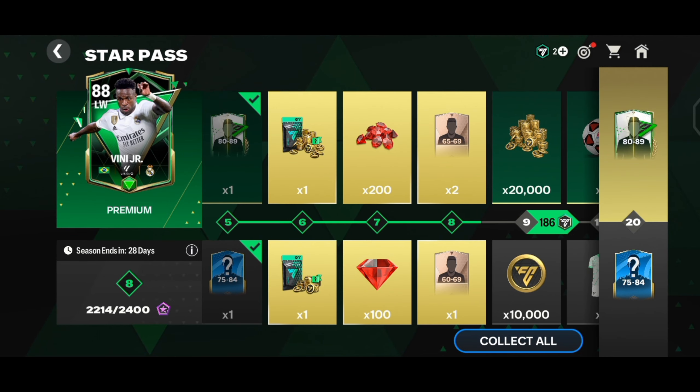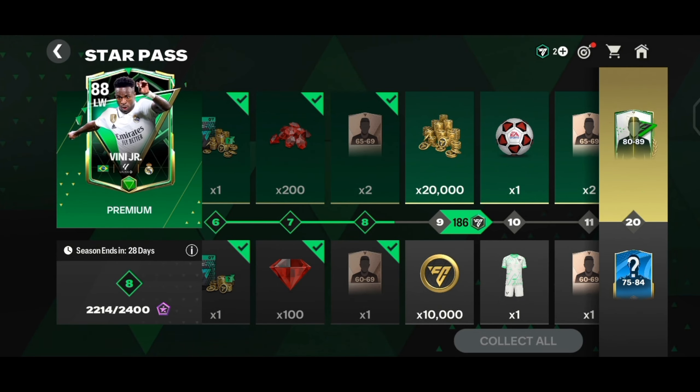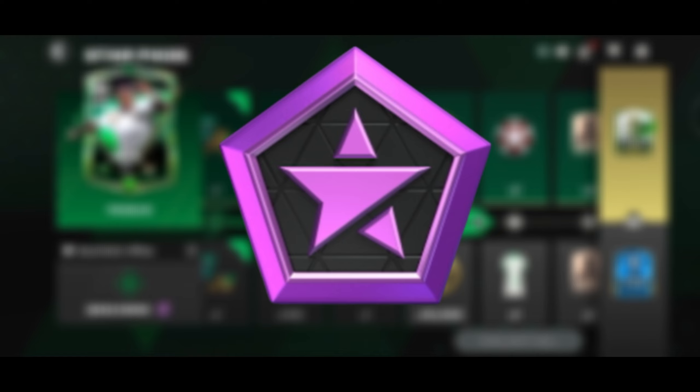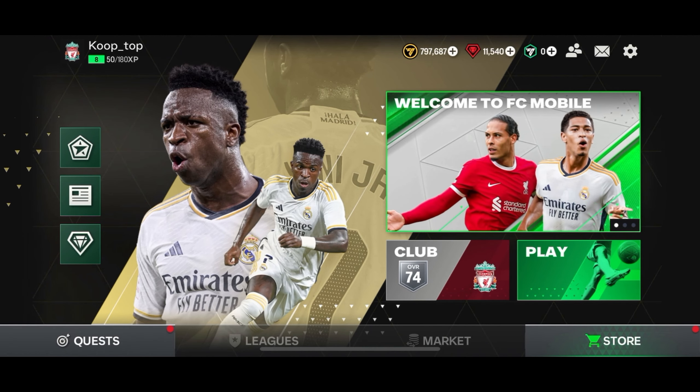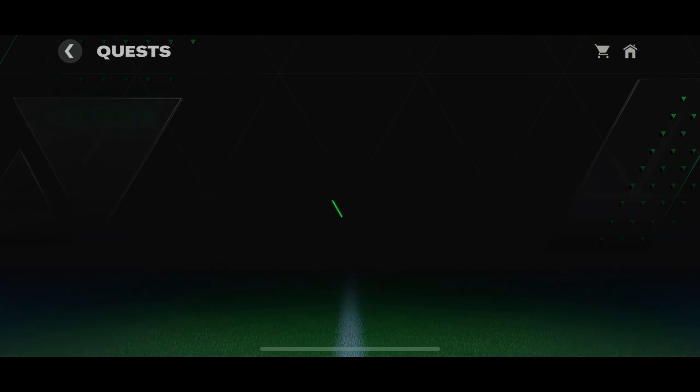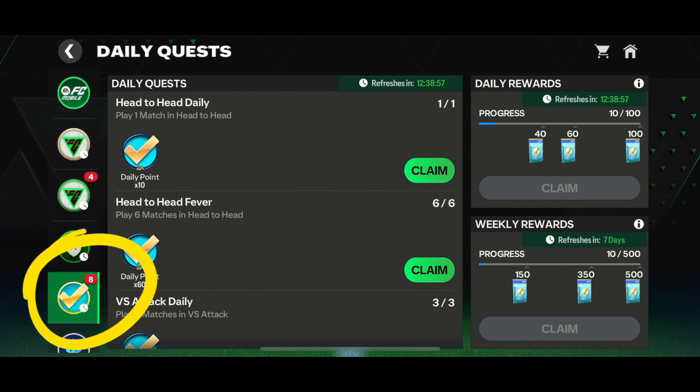Once you claim the pass, it will unlock the premium rewards. To advance in the pass and unlock the rewards, you'll need Star Pass credits. You can level up in the Star Pass and get the credits by completing daily and weekly quests in the quest section.